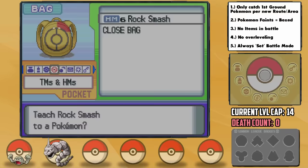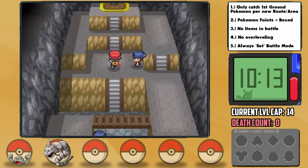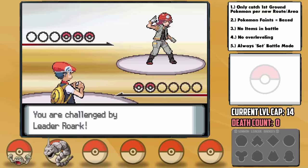Facing a Rock-type Gym with two Pokemon that have only Normal and Rock moves would seem like a struggle, but in the Oreburgh Gate we thankfully get the Rock Smash HM, which we teach both of our Pokemon. Not only does this give us a super effective move, but it also has a chance to lower the opponent's defense. This makes the trainers in the Gym quite manageable, and in no time it's time for our first Gym Leader, Roark.